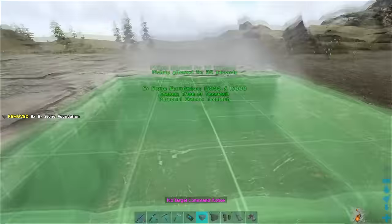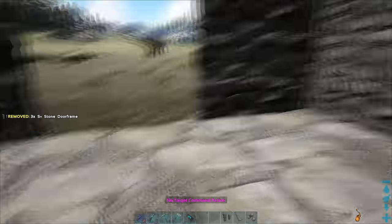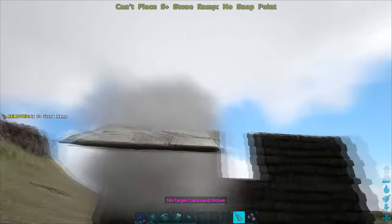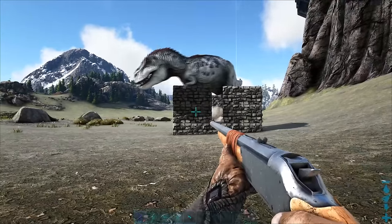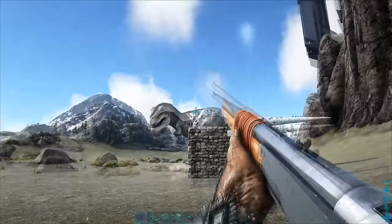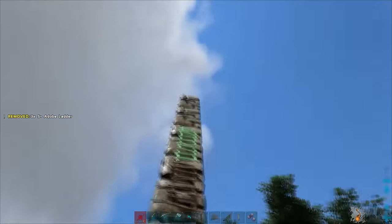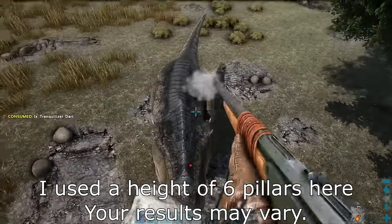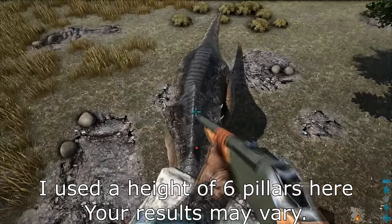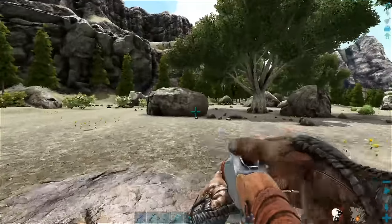Rex are large enough that a trap built to contain them is going to be rather costly. A stone box that is at least three by three with two walls high, with a ramp up one side and a door out the other will work. If you don't want to go with trapping them, you could use a height advantage of a cliff, or a raised hunting blind so they can't attack you. Another option is using a creature that can outrun the Rex in order to kite it and keep ahead of it.